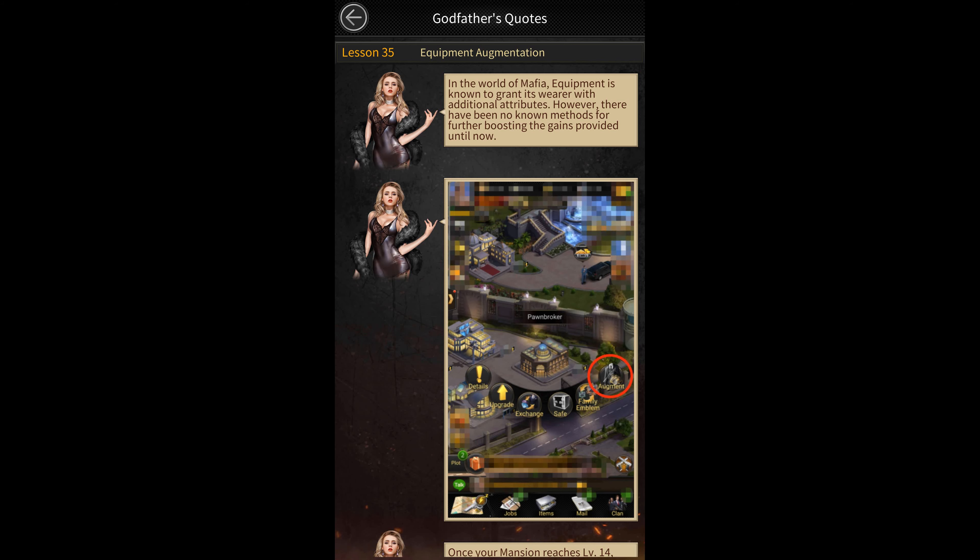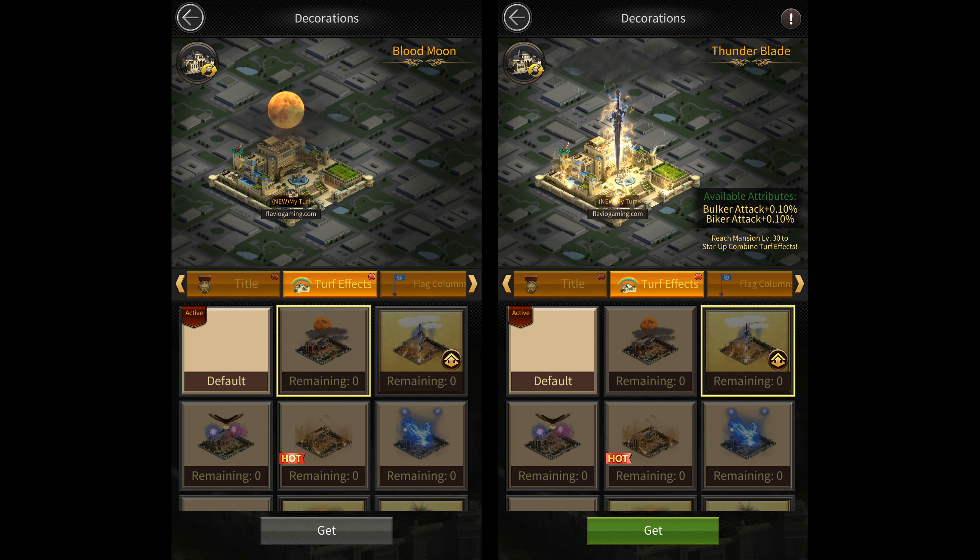They've also added equipment augmentation to the Godfather's quotes. And as always, they've added two new decorations: the Blood Moon turf effect, which does not give any buffs, and the Thunder Blade combined turf effect, which gives 10% bulger and biker attack when maxed out.